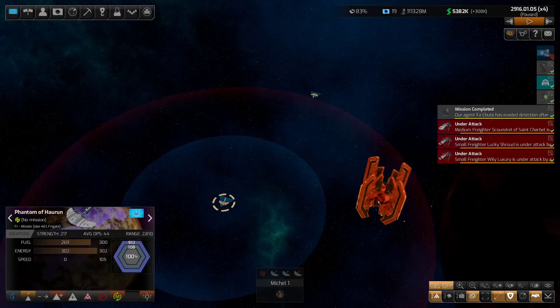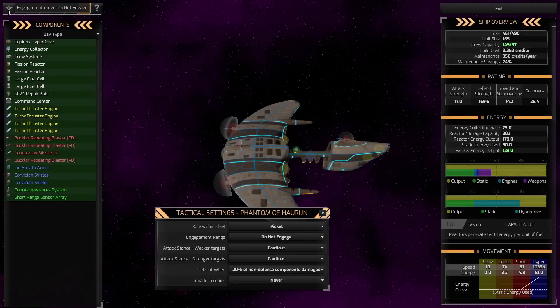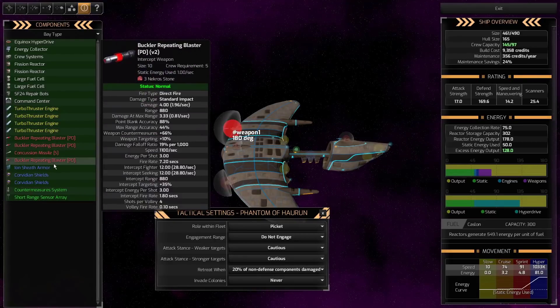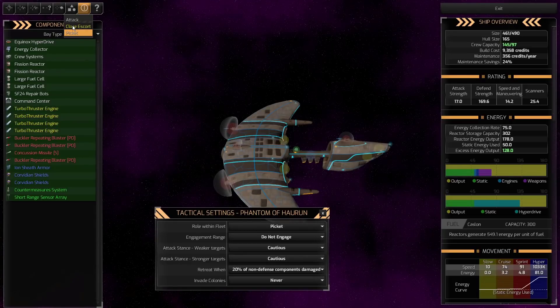Let's start with ship tactics. You can and should set these when you first design a ship. When you make a custom design and go to the design screen, at the upper left-hand corner are those same settings in icon form — click one and pull it down to select. My overall point is that you should set these for ships when you design them, and there's a reason for that I'll get into when we see fleet tactics and what overrides ship tactics.